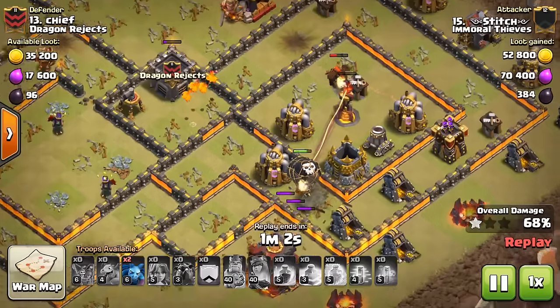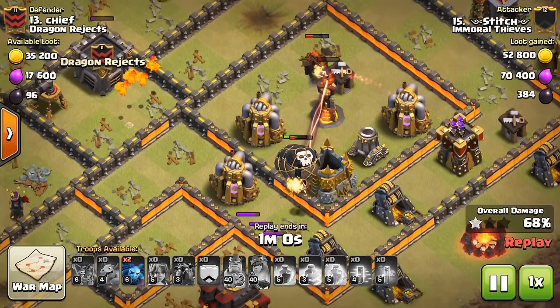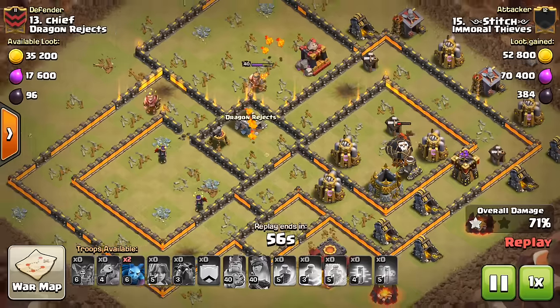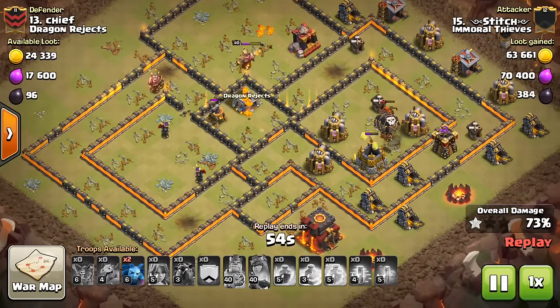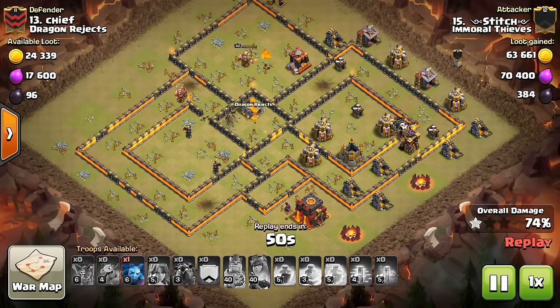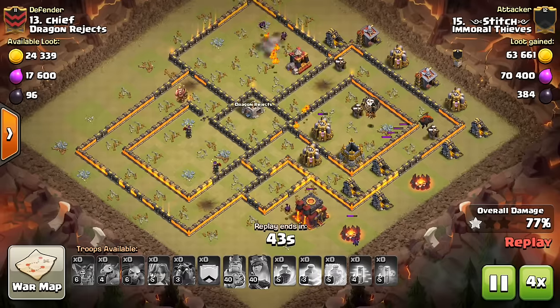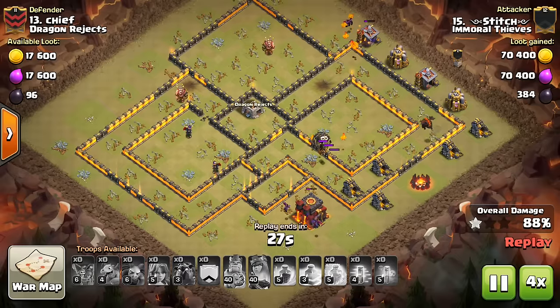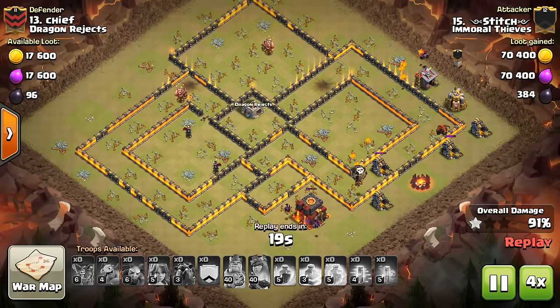That Lava Hound actually has to take out the Inferno, which is interesting — typically it does no damage, but it does just enough to get the Inferno, and the last two Balloons will take out that Archer Tower while it's being tanked. So really this base was pretty weak, but the pathing got screwed up and things took a lot longer to get to defenses than they should have. Doesn't matter though — gets the three-star, nice stuff there, and we'll move on to the next two attacks.